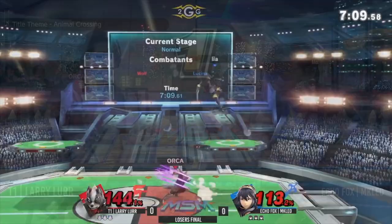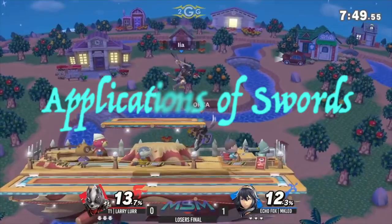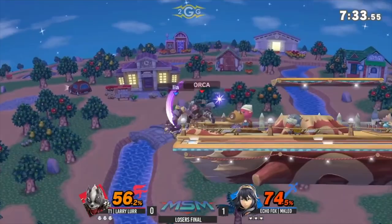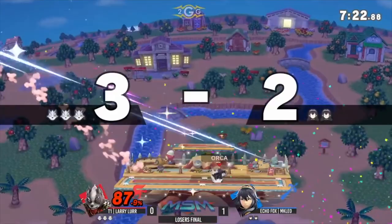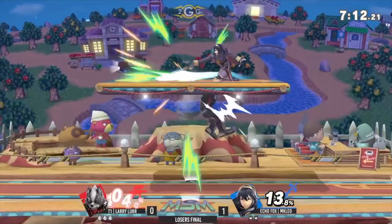Now that we've gone over how a sword functions, let's go over some applications and different uses on how to use a sword to your advantage. First is zoning. Zoning is a monumental part of playing a sword character because depending on the matchup you're playing, you can use that sword so that your opponent has to work around it. As a sword character, you have to make your opponent work around your sword — make them struggle. Think of your sword as an obstacle course that your opponent has to maneuver through to finally get to your body and hit you.